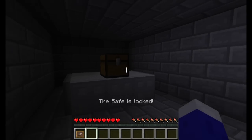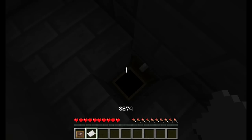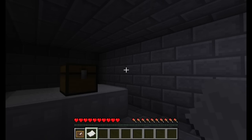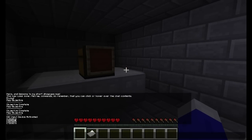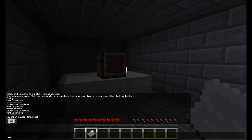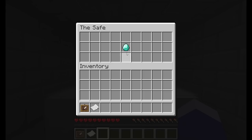The safe is locked, so we need something to open it with. Oh, what's that? That's the code we need to enter, but how do we enter it? It's with a code input device, of course, that we need to put on the safe. We shift and right-click on the chest and we get the input device ready on the chat. We need to input 3874 — so 3874 — and we open the safe. Now we can break this, get back the code input device, and open the chest with the jewel.